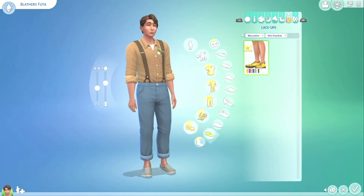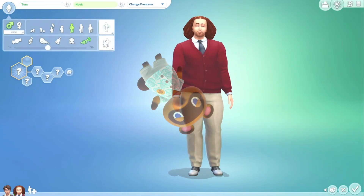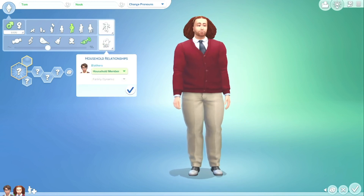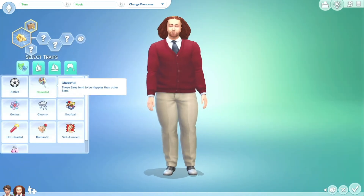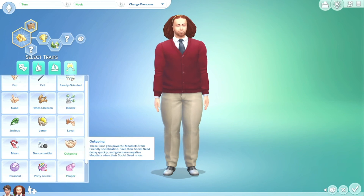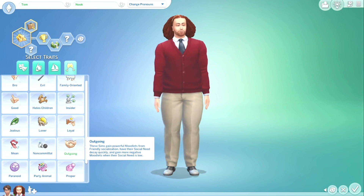We're moving on to Tom Nook. The random characters that The Sims 4 generates for you in the beginning — what the hell do they create? His outfit actually looks decent though. Most of the NPCs are pretty easy to make because they're very straightforward. Tom Nook probably has an easy ambition with his material wealth. Even though we peg Tom Nook as a bad guy, he's not really that bad — he's just a businessman doing businessman things.